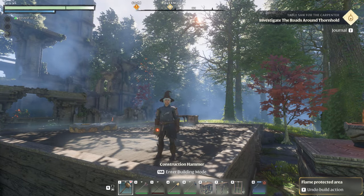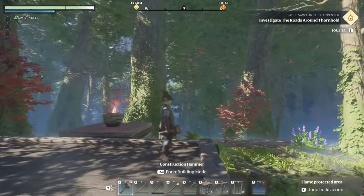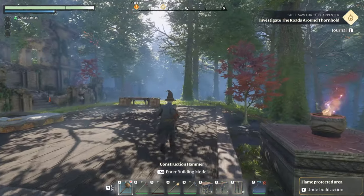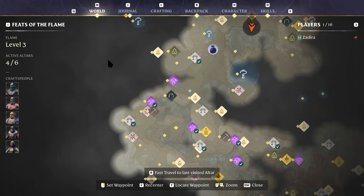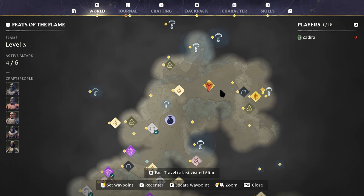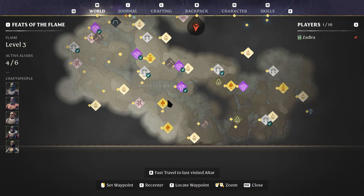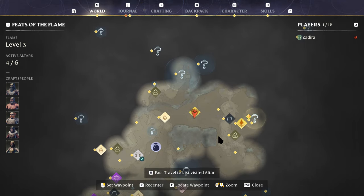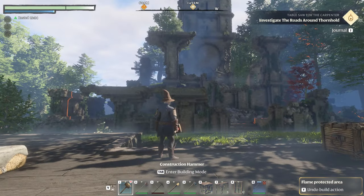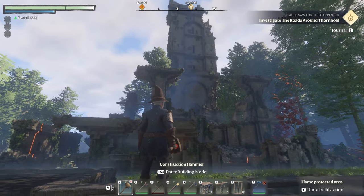Hey everyone, it's Adira and today we're going to build a cozy country cottage. We found this really fun spot over in what I would call almost the redwoods area. Let me show you on the map where I've decided to put my little country cottage — it's way up here. Here's the starter area, here's Cinder Vault, and here's our home. We're way up here, right across from this beautiful mansion.